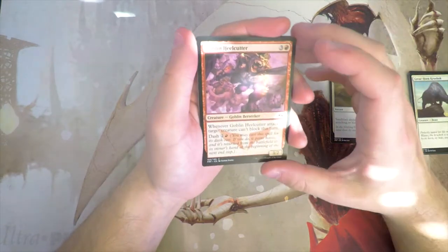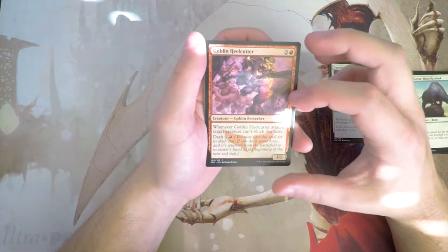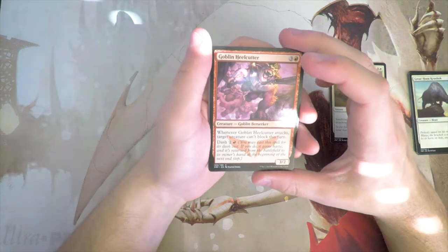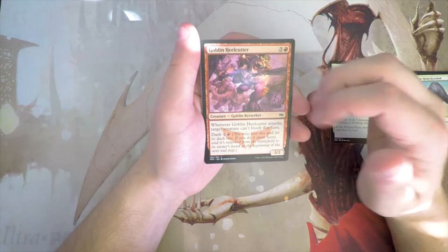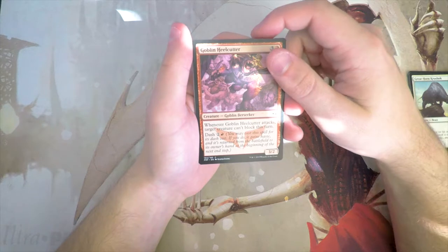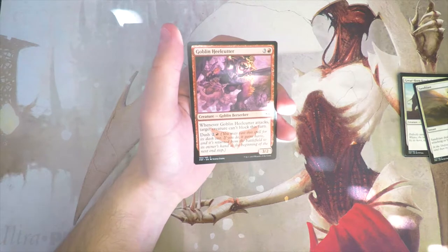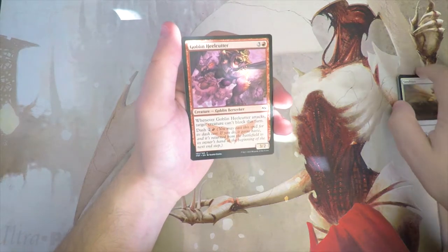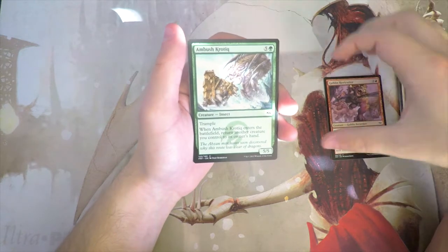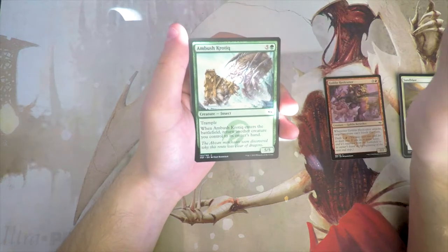Goblin Heelcutter is a 3/2 for three and a red — when it attacks, target creature can't block this turn. It also has the dash mechanic: for two and a red, if you cast it for its dash cost it gains haste and returns to your hand at the next end step. I really like this card. It's highly aggressive in draft and you can just dash it out multiple times — fantastic.